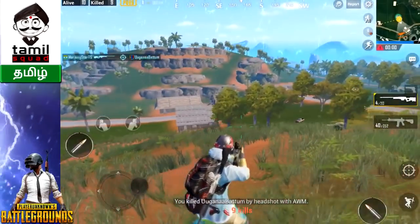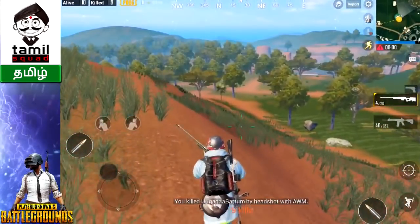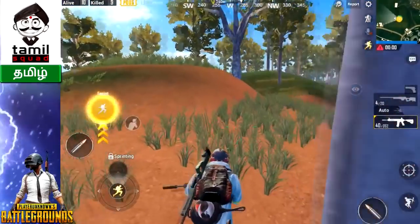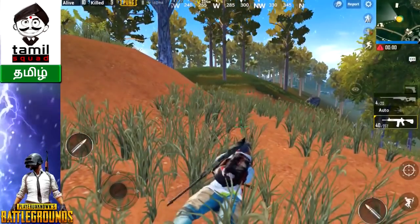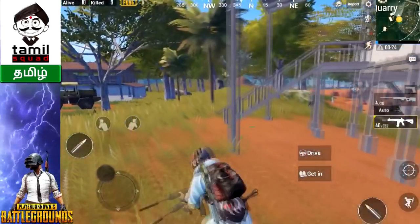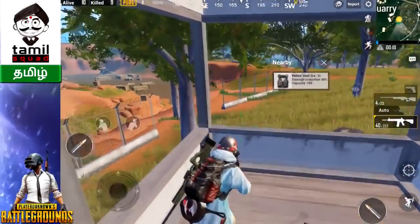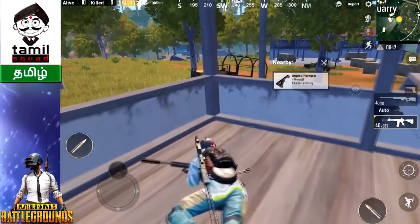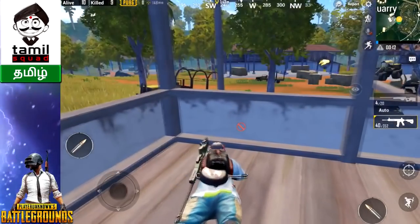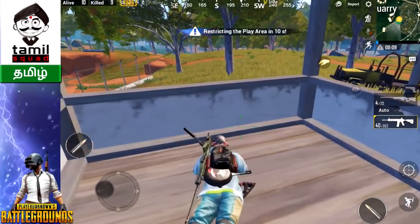Then shoot the position. I have level 3 armor and a level 3 helmet. If you look at the building, check the enemy around the surrounding area. If you look at the frag, release it. If you release the frag, then shoot the movement to get a move.